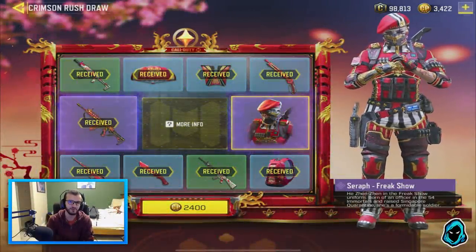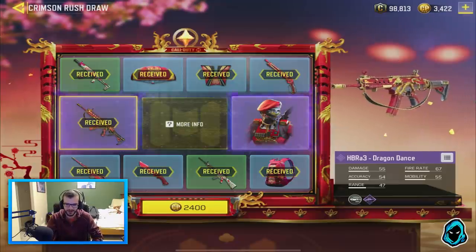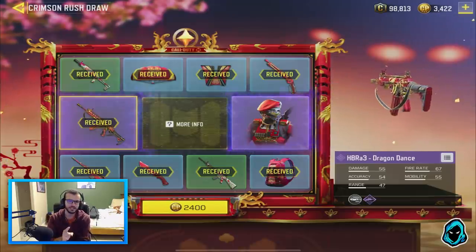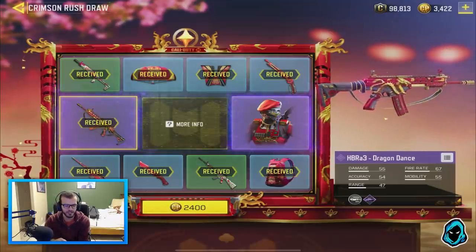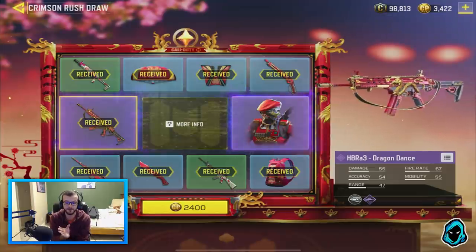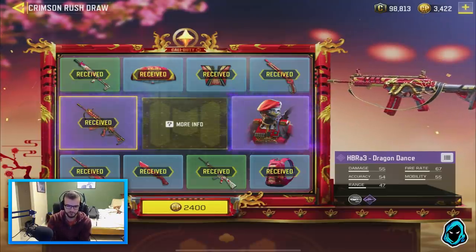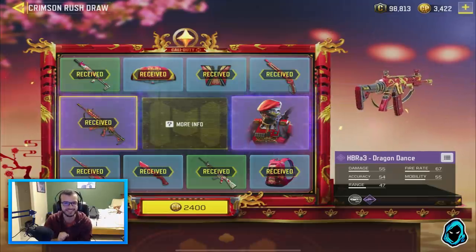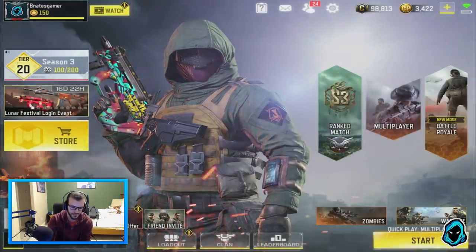I'm Niscober and I'm back with another Call of Duty Mobile video. Today is a very exciting day — they've just released a lucky draw, but the exciting part is the new gun. I do not condone spending money on this lucky draw, but I'll say this does appear to be the cheapest lucky draw — it only took me about 5,000 COD points, which is like 50 dollars. Usually these lucky draws are like 100 to 200 dollars, so it's better, but I still do not condone lucky draws because I think they're really dumb. In this case it's actually worse because the HBR A3 is a gun from Advanced Warfare.